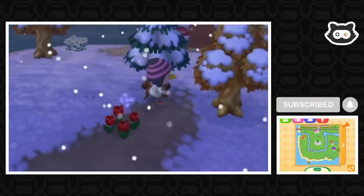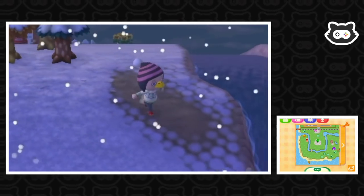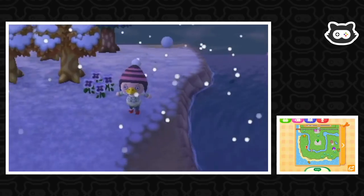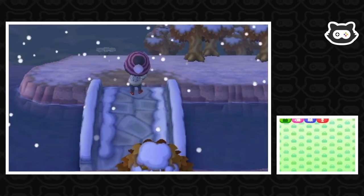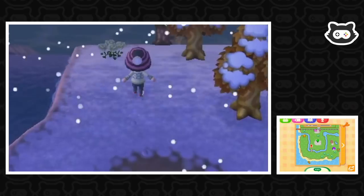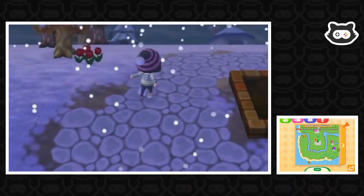Blathers is in charge of unlocking the Roost and Brewster. We're going to train ourselves just to walk around nice and slowly, admire the snow, make some pocket space. We're going to head to the museum first, get rid of all of these fish. Hopefully we can do it all at once, otherwise it's going to take a little while.